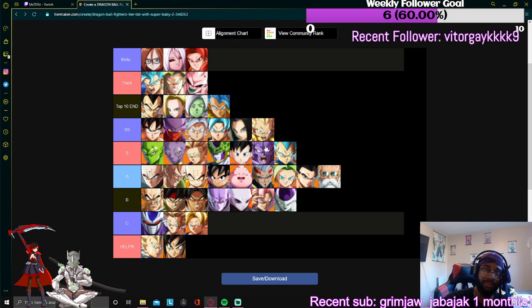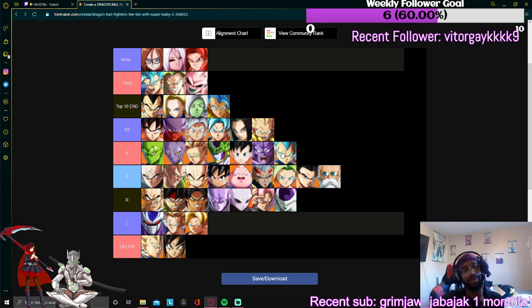Ginyu — he's pretty shifty but you've gotta work for his combos. His 5H side switch even in the corner is crazy — you can just jump over somebody's head and throw an assist in there. Ginyu is great except when he's by himself. That's when he fails because he doesn't have mix by himself. He can't quite make top 10.